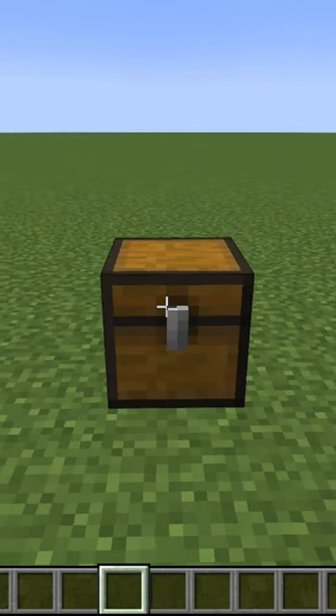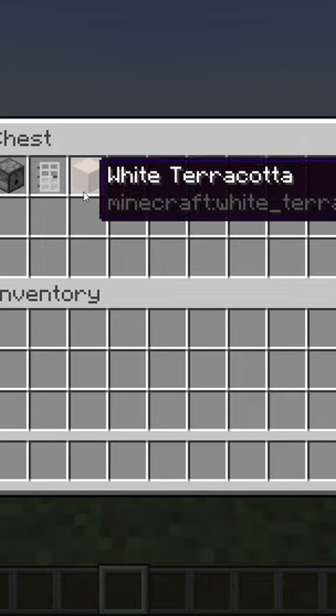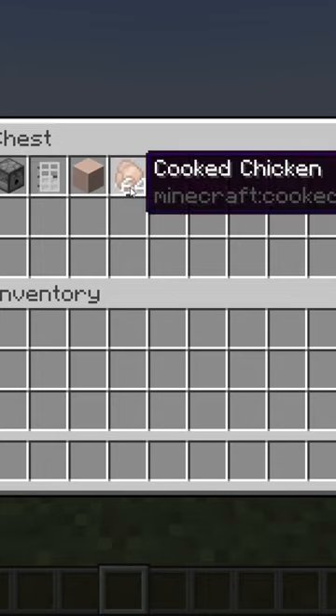How to make a fridge in Minecraft. First, gather up the following items: one dispenser, one iron door, one block of your choice, one food of your choice, and one lever.